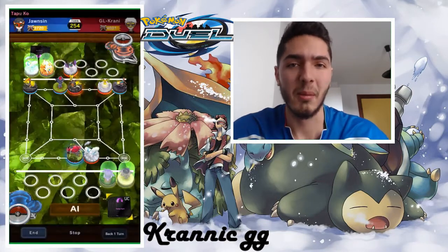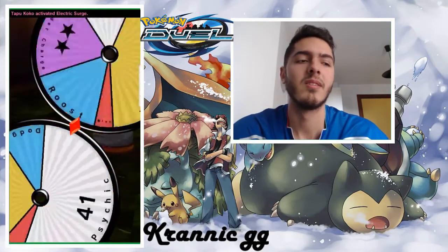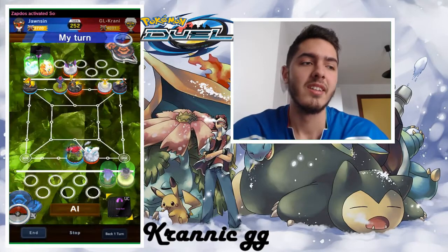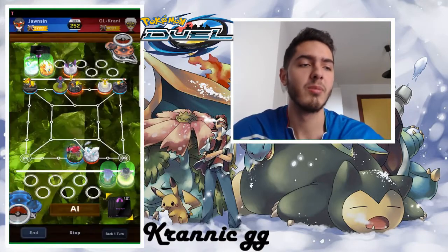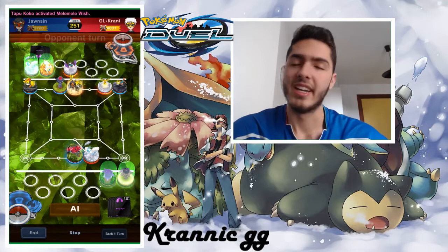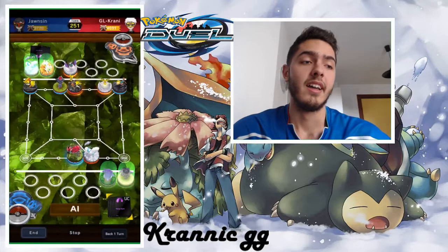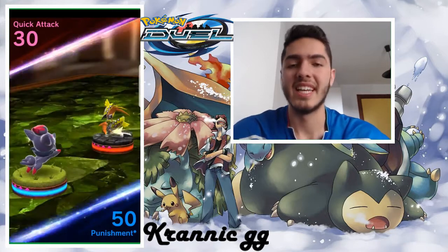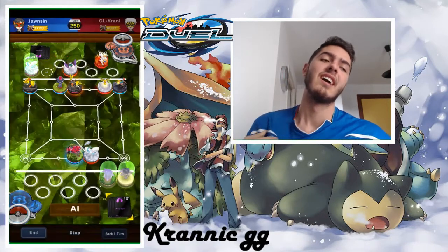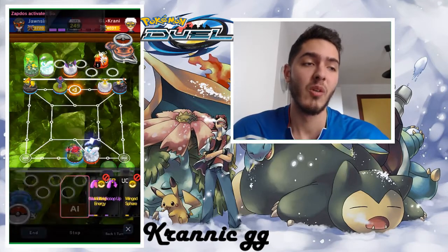I don't know if it's a bug, but I think the ability didn't activate because Zapdos attacked me on a different turn — I don't remember well, but that's why. I kept trying to get my entry point and we get the neutral turns. My Tapu Koko also got the neutral turns so it was pretty good for me, but then he got the 30 and I was screwed — I was in problems.